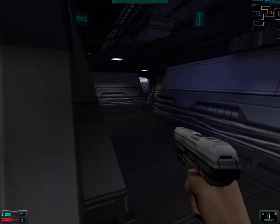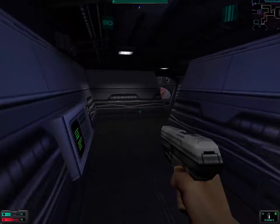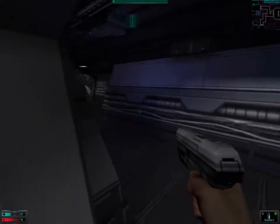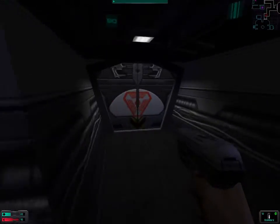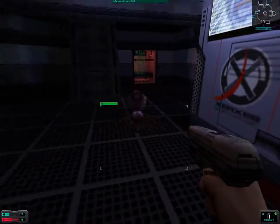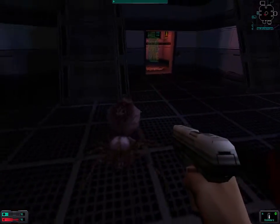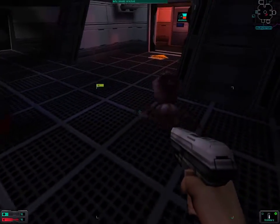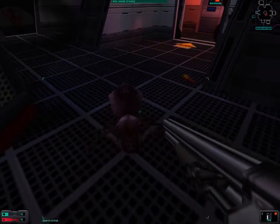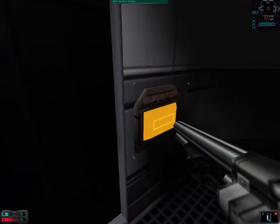I think we want to go back to that previous section where we found the quantum simulator. Getting ambushed again. So this was the elevator.